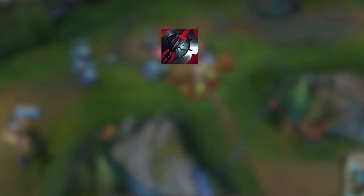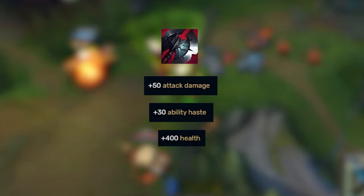First, what does Black Cleaver do? It's a core item for fighters and bruisers, offering attack damage, ability haste, health, and a unique passive, Cold Carve, which sheds enemy's armor with each physical damage dealt.